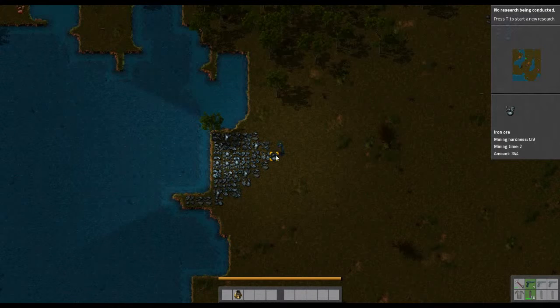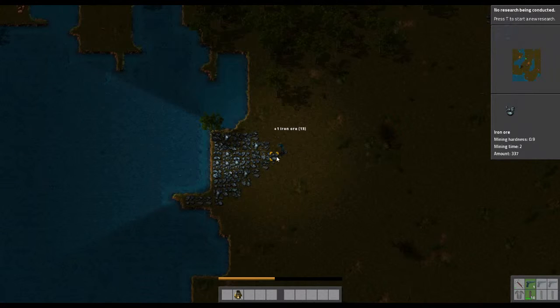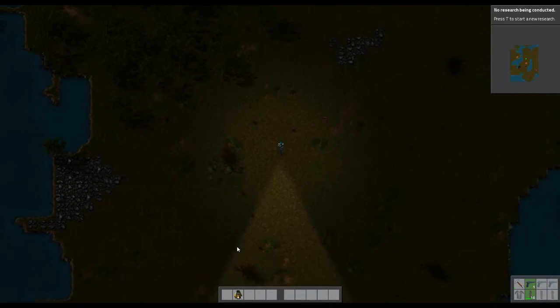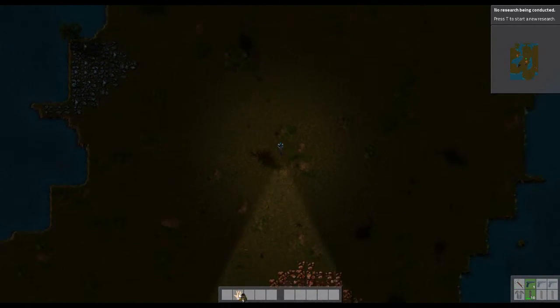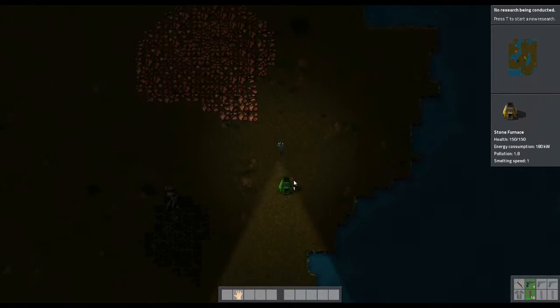I don't normally record this so I didn't know about the volume. I think that pink in the corner is good — if it's pink that's oil. If it's red, that means enemies. So now we've got some iron.